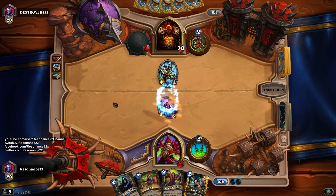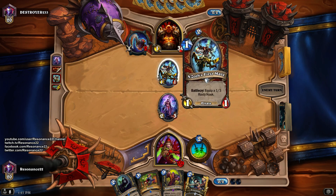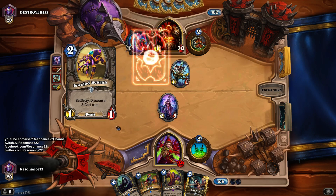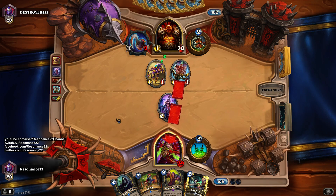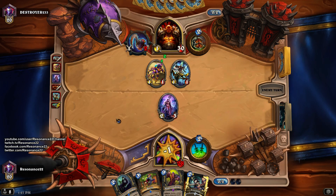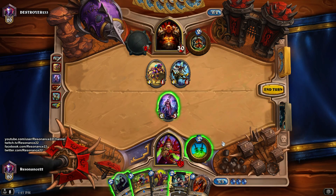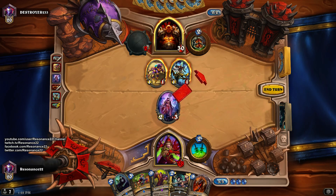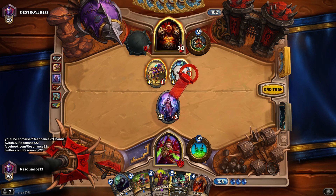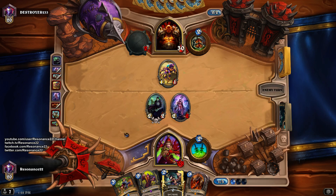Go with Beckoner of Evil here. I think Dagger Up is okay but worse than this — at least this contests the one-damage weapon and the 1/1 body. He doesn't have a way to remove this immediately. Undercity Huckster's two health means it just dies. We have Bram Bronzebeard Shadow Caster — this deck is just oozing synergy.